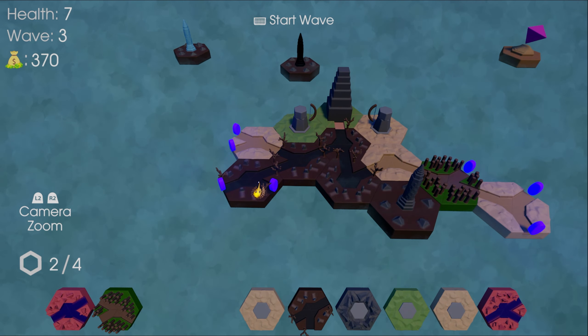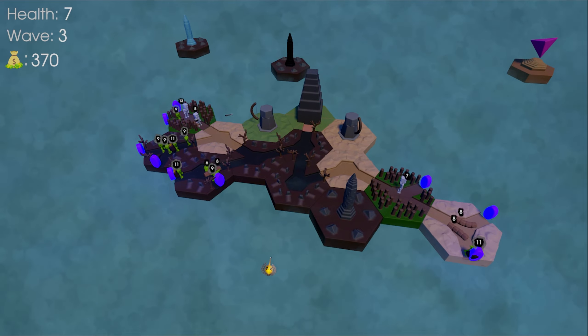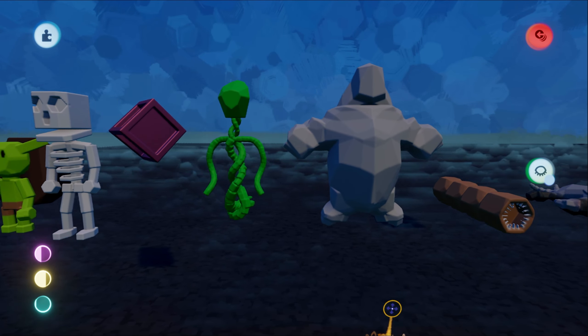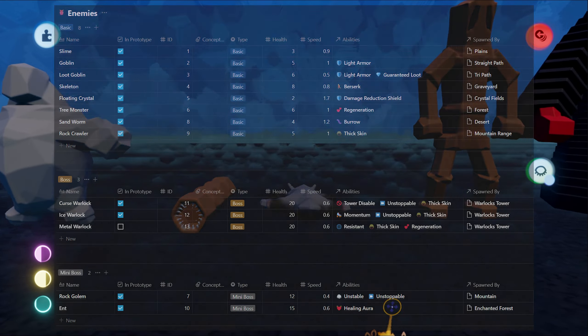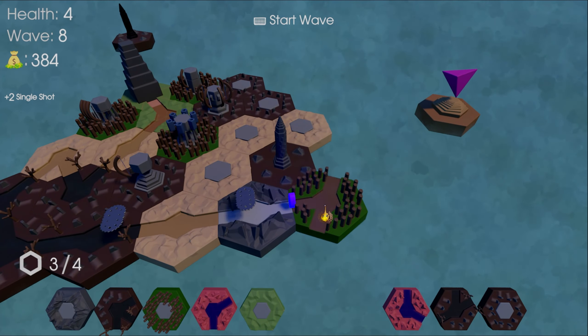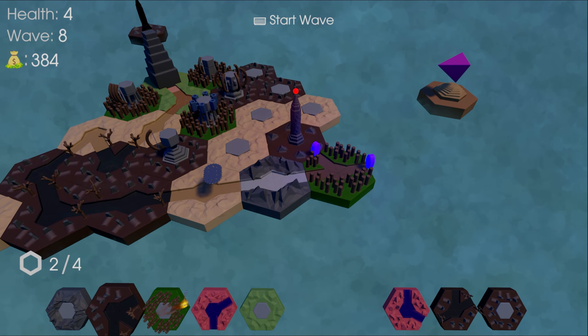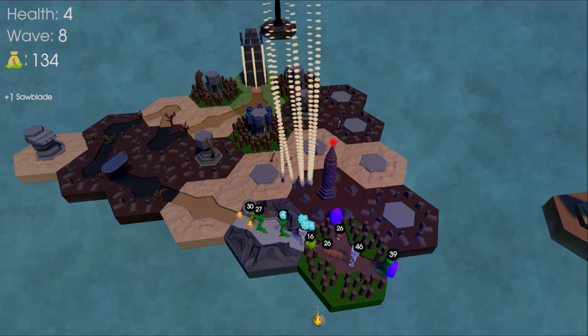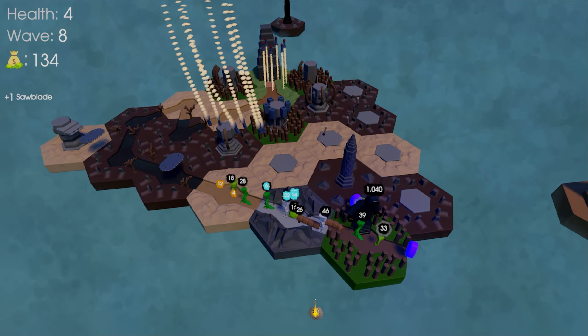Portals are also created if you make a closed loop. The more portals you have, the faster the enemies spawn. I was able to add 8 normal enemies, 2 mini bosses, and 3 bosses, each having a unique combination of base stats and abilities. The bosses don't spawn on predetermined waves. Instead, 3 boss tiles are placed randomly across the map, and connecting your path to them spawns the associated boss in the next wave.